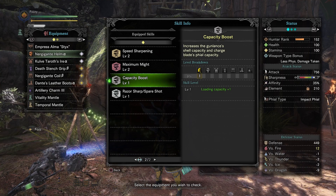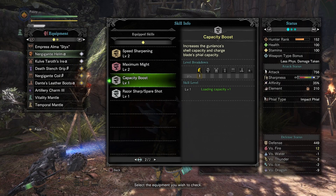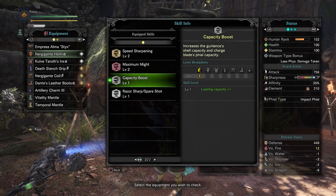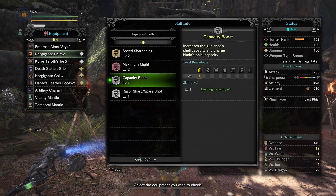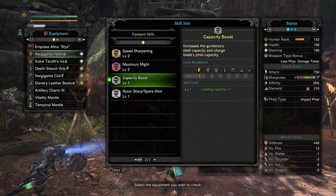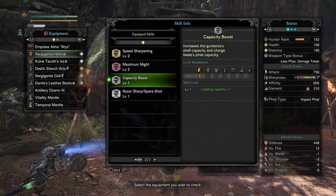Capacity boost is pretty much mandatory on any charge blade or gunlance. It increases your phial capacity by one, which means more damage on the super amp discharge and longer shield energy storage — each phial stored gives roughly 30 seconds of energy. It's just too good not to have.